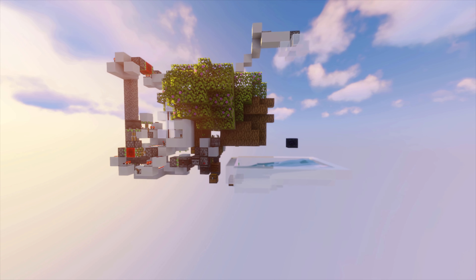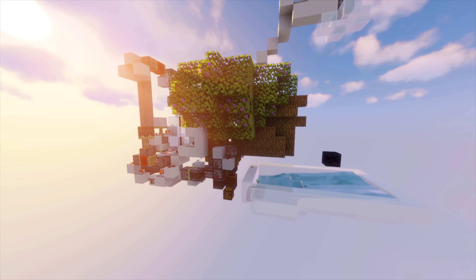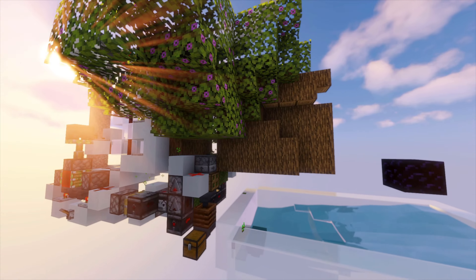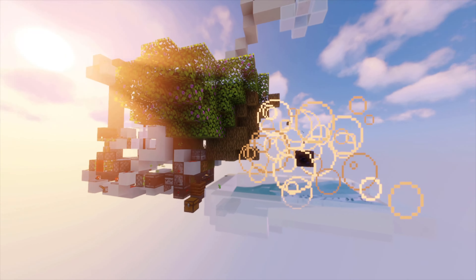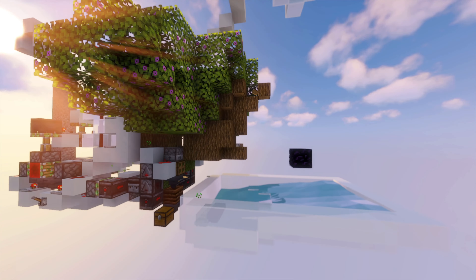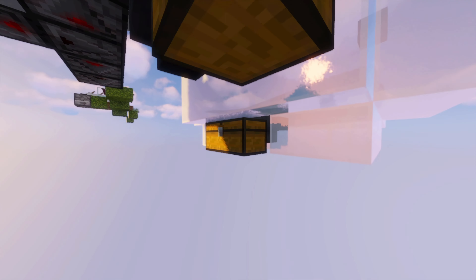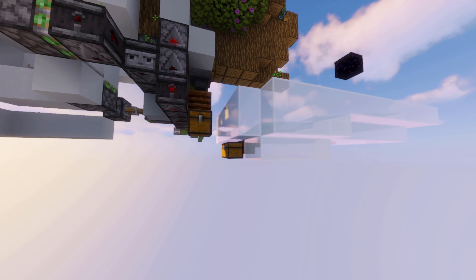Here we have a fully automatic tree farm using azalea saplings. It's a huge machine that doesn't require a player to place saplings — it has its own saplings being made. As you can see, it grows the trees, pushes them along, and then a TNT comes and destroys everything. This is what we've gotten in roughly 10 to 20 minutes, so it's pretty decent.